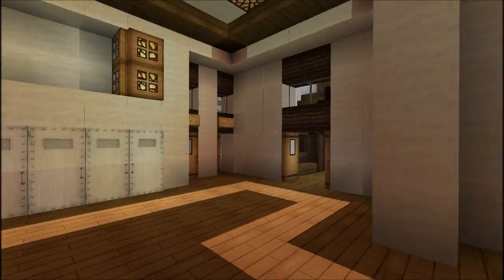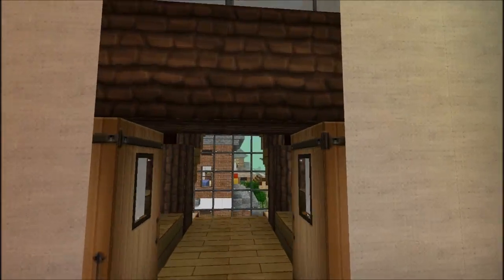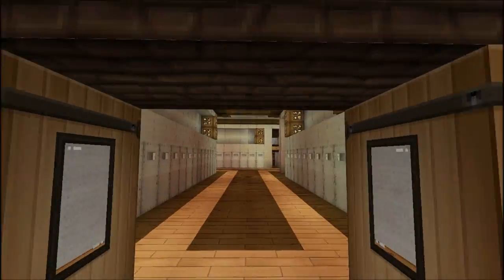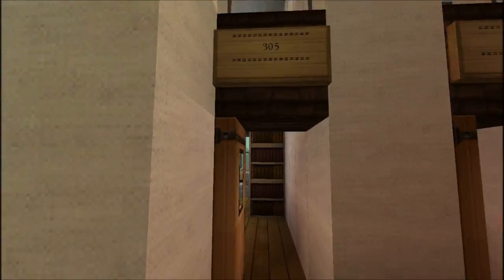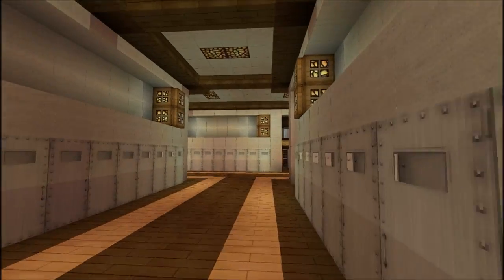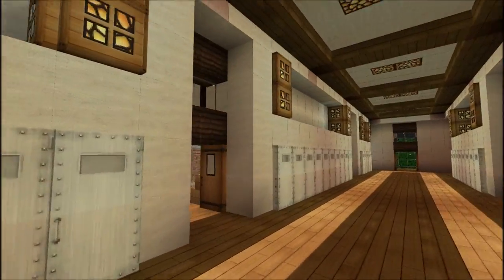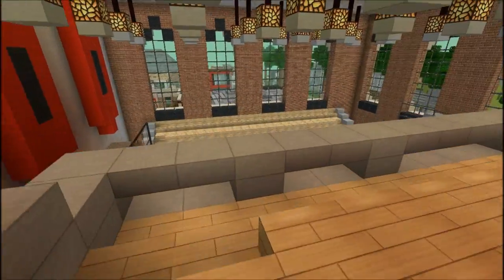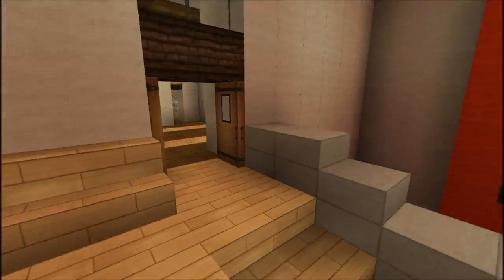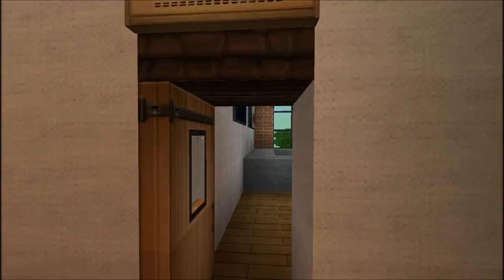The rest is classrooms. Let's go up to the third floor — I think there's a teacher's lounge on the third floor on the balcony. Some more classrooms up here. Here's the balcony so you can watch the game from up here — pretty cool, nice overview.